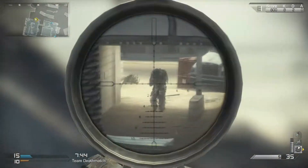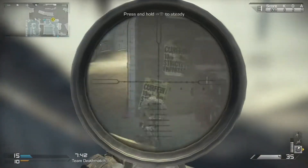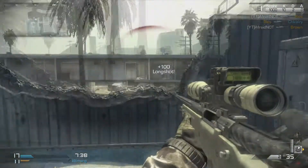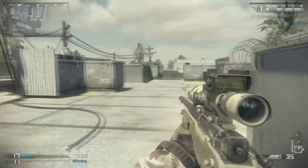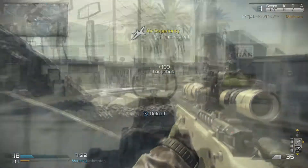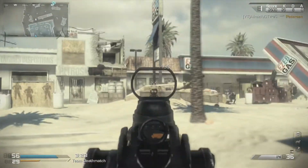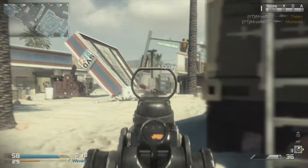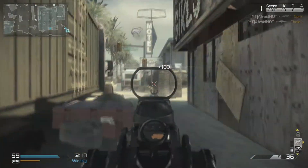Sniper Rifles and Marksman Rifles are pretty self explanatory. All you need to do is just get up high and keep your engagements at long distance. Although not necessarily true on recent Call of Duties — you can do pretty well with a sniper anywhere — but on this map especially I'd keep up high. With the Marksman Rifles, obviously new to the game, yeah, keep them at long distance and you will do well.